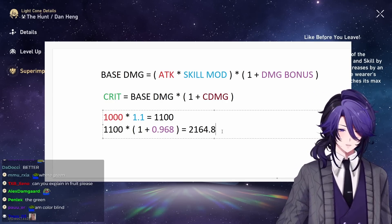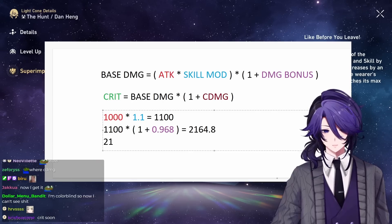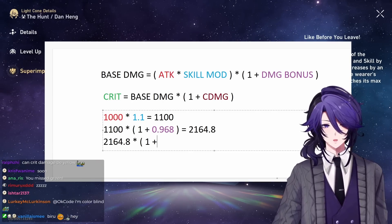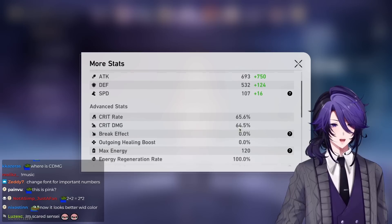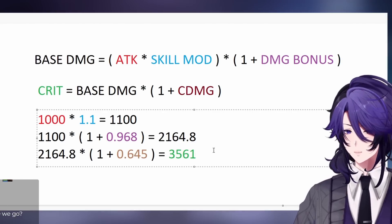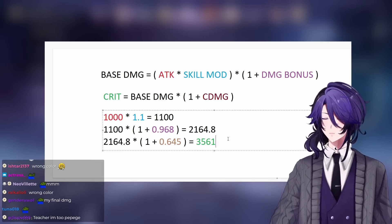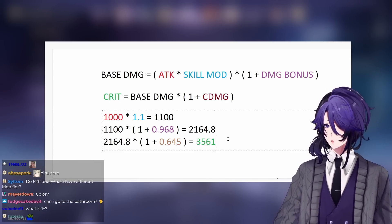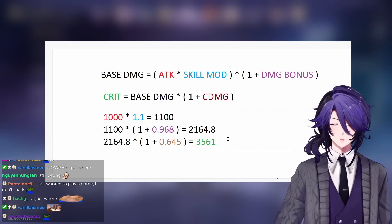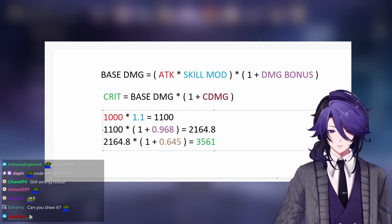So that is going to be your base damage. And if you want this to be a crit, it's going to be this number times (1 + your crit damage). I have 64.5% crit damage, which means that's going to be your final damage. This assumes the enemy defense and resistance are 0 — obviously they'll take less damage if they have defense. This is the baseline on how you calculate the damage formula.